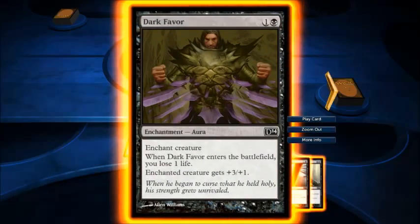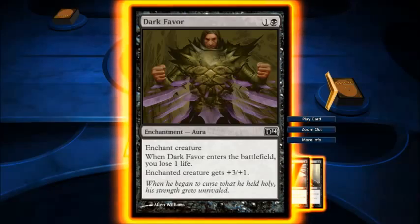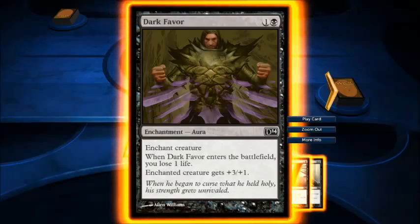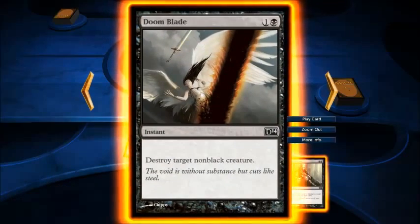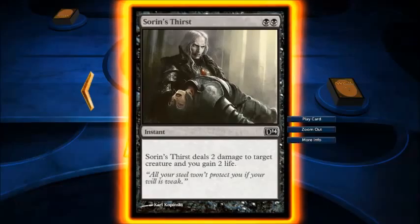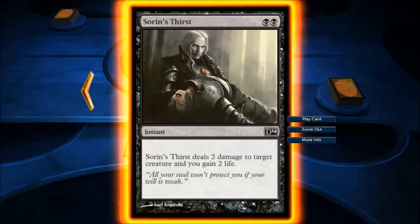You've got 3 cards in your hand. Dark Favor — lose 1 life, pump up a creature. Doomblade — destroy target non-black creature. And Sorin's Thirst — 2 damage to target creature, and gain 2 life.